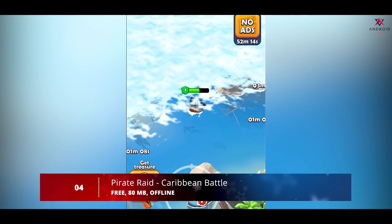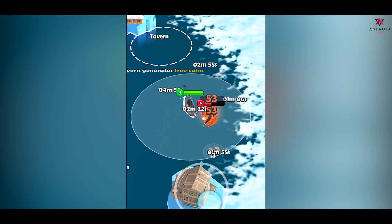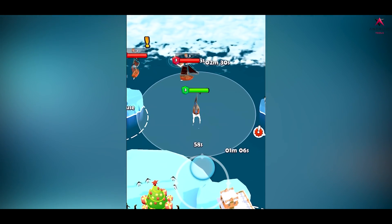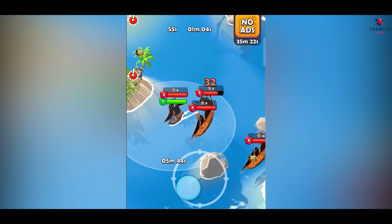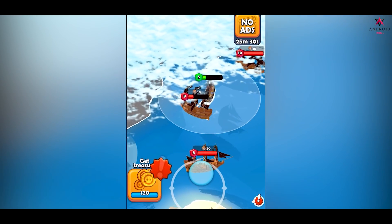Next up at number 4 we have Pirate Raid. Pirate Raid is an action-packed pirate game where you sail a fearsome ship over the seven seas, fighting against other pirates and stealing their treasure. In this incredible adventure at sea, you'll need to snag your rival's booty, hone your aim with cannons, and build a naval base to get the upper hand. When you sink an enemy ship, you can pick up its cargo and stash it at your base.